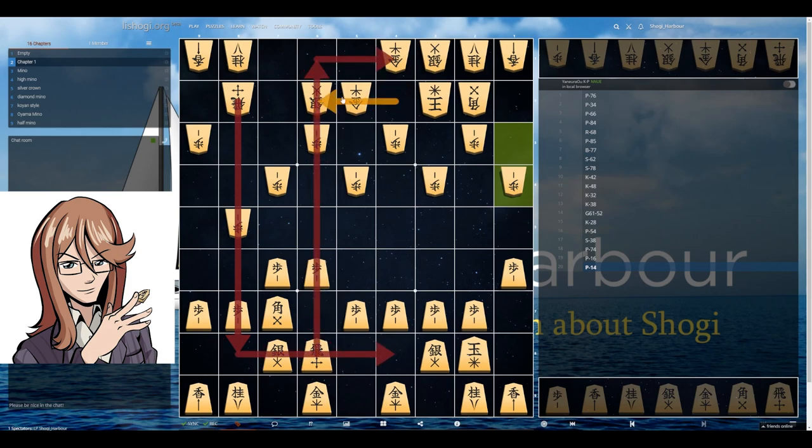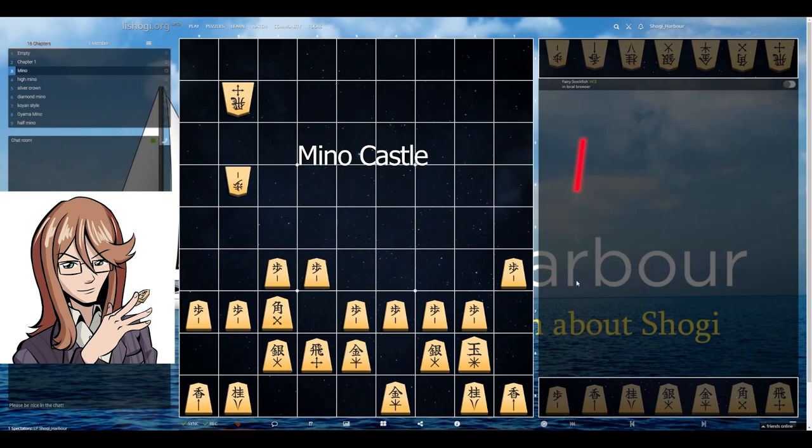Remember that your castles need to be strong from the left side. So we will start with the basic castle, which is Mino castle. If the Boat castle is the basic castle for Static Rook, Mino castle definitely will be the basic shape for Swinging Rook — doesn't matter which Swinging Rook.